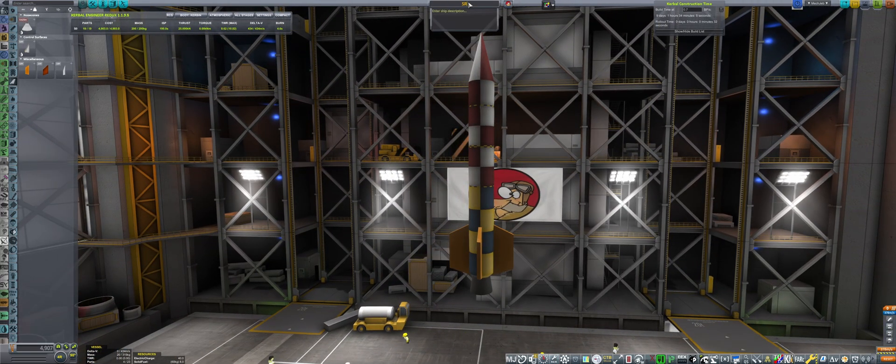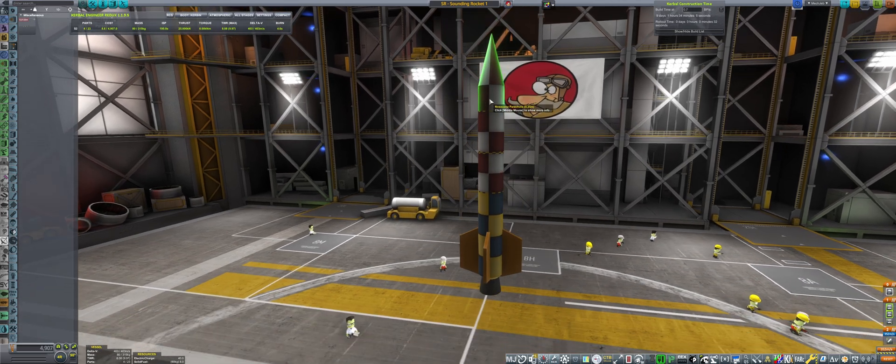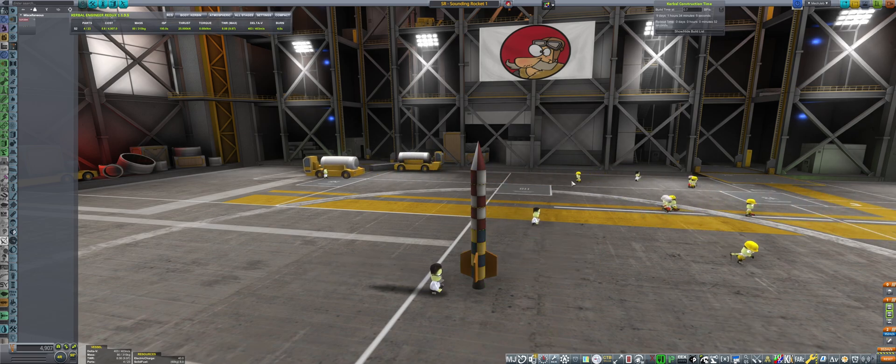What happened to him I have no idea, since the closure of Intercept Games. This is our rocket. We need to check our staging: the first stage will be the rocket motor, then a decoupler with the fairing trusses, and the third will be the main parachute which will bring our experiments hopefully home safely.